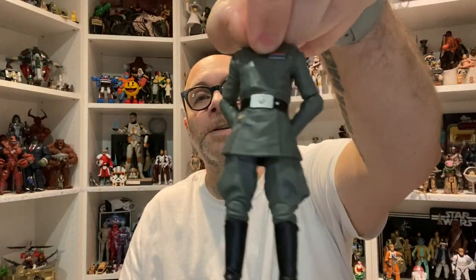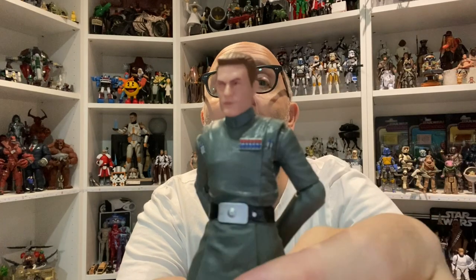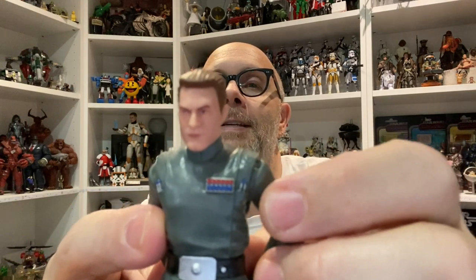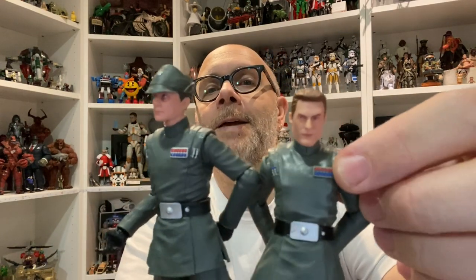I thought it was a hundred percent the Tarkin body with a new head, but there are actually a couple of subtle differences across all four of these figures. The first is the rank — you can see six red and six blue bars. I automatically thought it was exactly the same as Piet, and they do share the same ranking as far as the bars go.